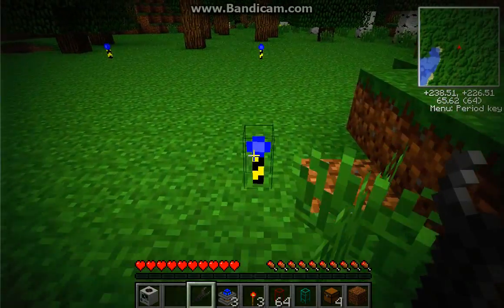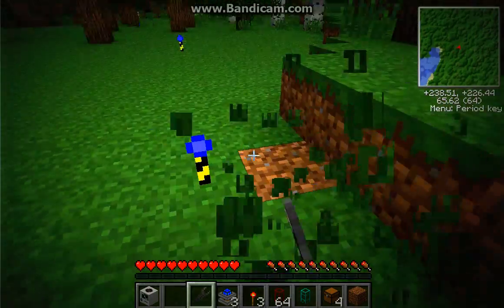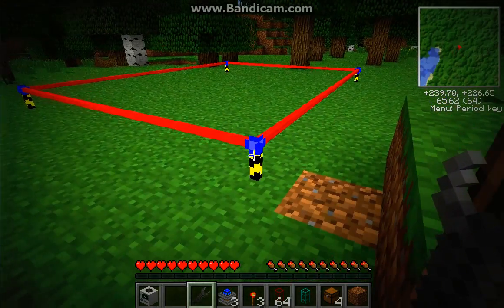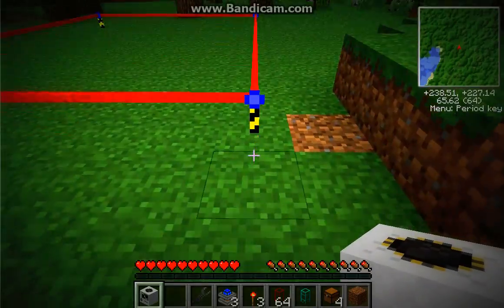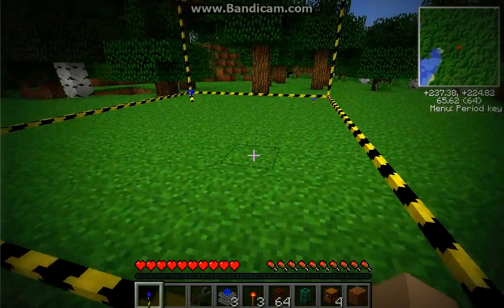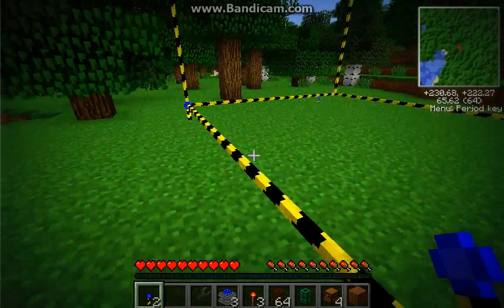Now take your wrench and right-click any one of these — the landmark blocks. Alright, right-clicked it. Take your quarry and place it right here. See how it's facing right there? Ta-da! Now you can go pick them up if they fell, you don't have to.